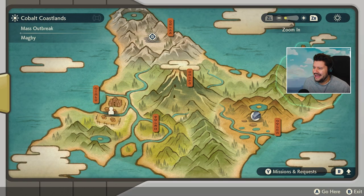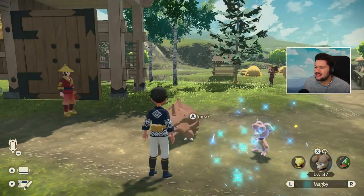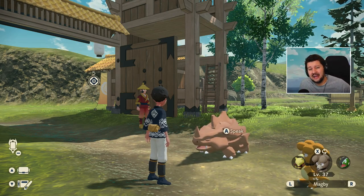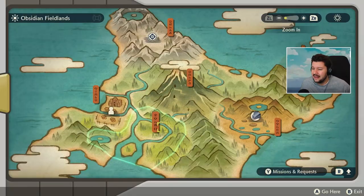We have an Outbreak for Rhyhorn and Magby — that's actually pretty nice, but I already got my hands on these. If you're interested in a shiny hunting guide, guys, in the top right of the screen you can find my ultimate guide which I made yesterday. I'll talk about pretty much everything you need to know right there. Anyways, right now we're going to do some Alpha hunting.